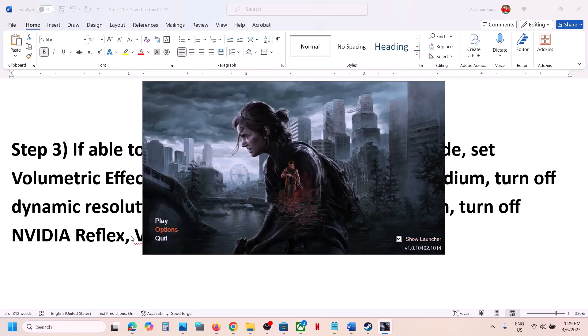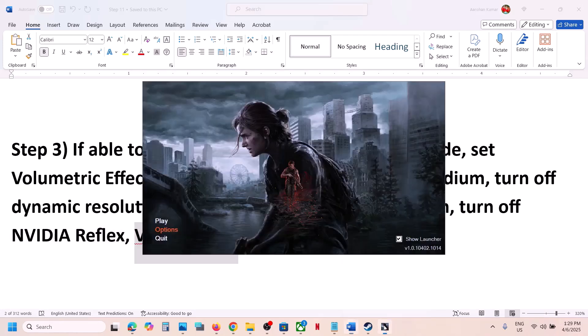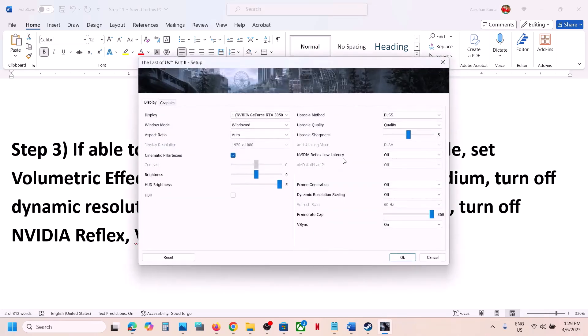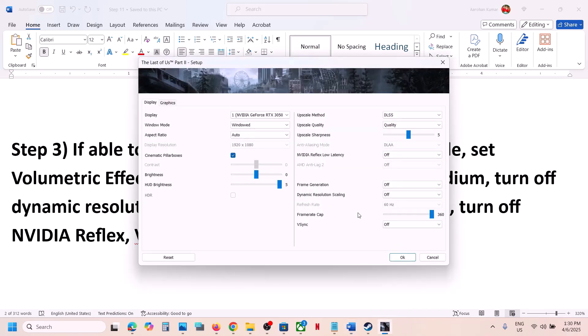You can also try toggling V-Sync on or off. Go to Options — if V-Sync is on, turn it off and check; if it's already off, turn it on and check. For some players, selecting Half Refresh Rate has also worked, so try On, Off, and Half to see which works. Additionally, try setting the Refresh Rate to 60Hz and check.